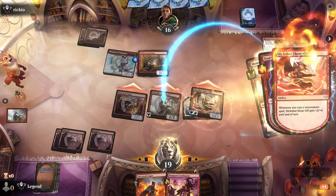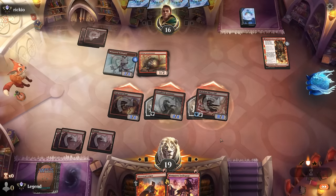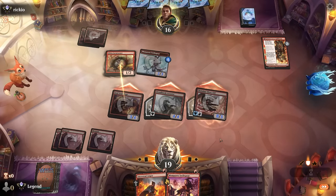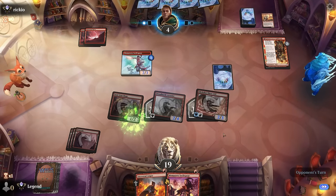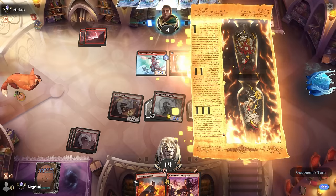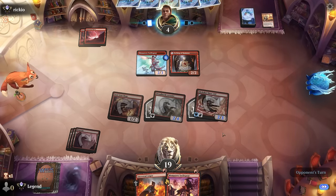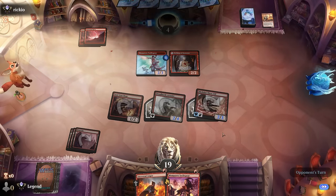If they want to trade the Soulscar Mage, so be it. Opponent falls to four, and with Swiftspear into Ancestral Anger we should have enough to get there next turn. Opponent explodes—awesome, on to the next one.